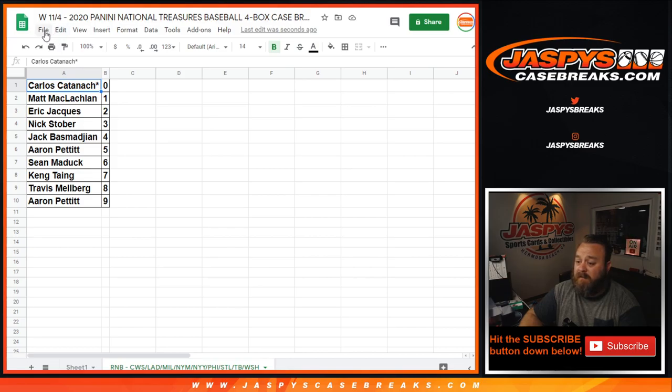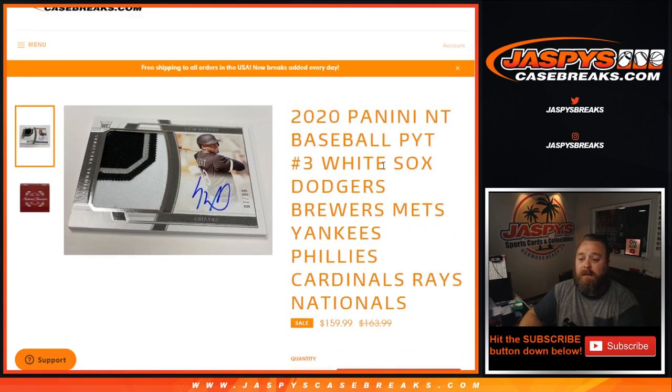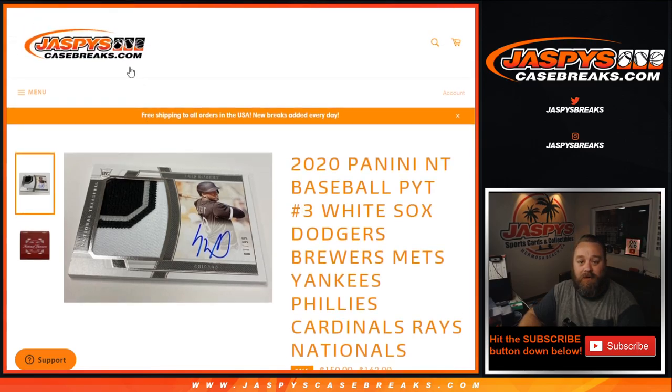No talks of trades. That is random number block randomizer for the White Sox, Dodgers, Brewers, Mets, Yankees, Phillies, Cardinals, Rays, and Nationals — 2020 Panini NT Baseball, pick your team number three. Randomizer in the books, the break itself coming up next. I'm Sean, JaspiesCaseBreaks.com. Thanks for hanging out, and I'll see you next time.